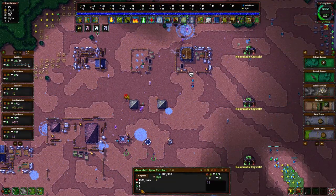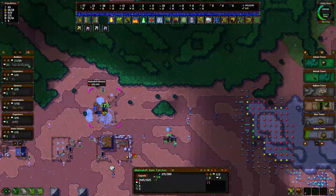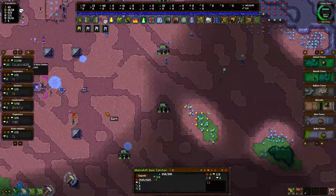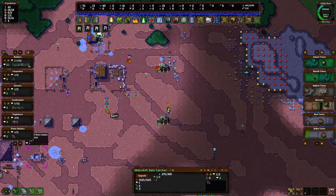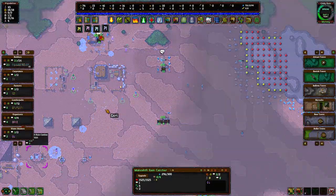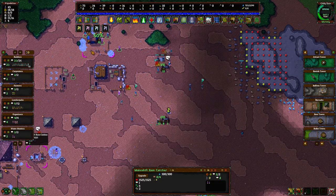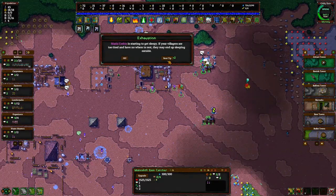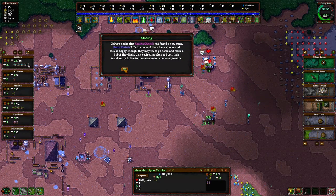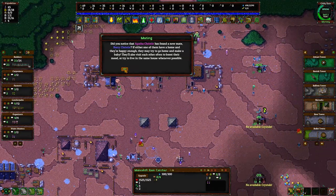I'll wait on the rain catcher upgrade — I don't think it's important right now. But as the builders work on this stuff, I just want to make sure we're defended for tonight at least so we can put up a fight. If we're gonna go down, let's go down gloriously. Also, villages can get exhausted — they may end up sleeping outside. Apparently Agatha Christie has found her new mate Barry Christie — if they both have homes they can try to make a baby.